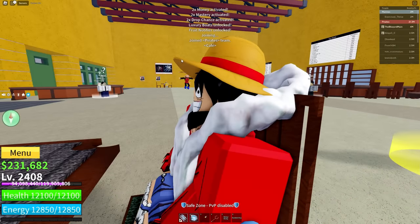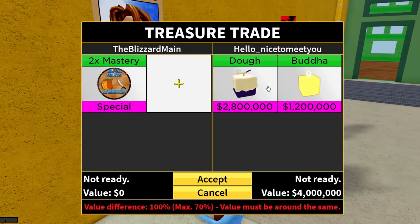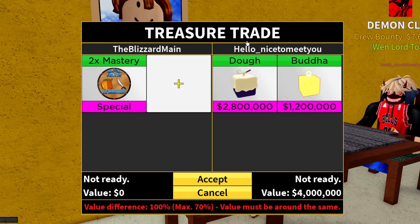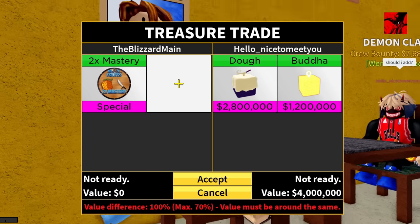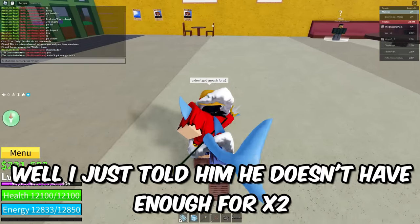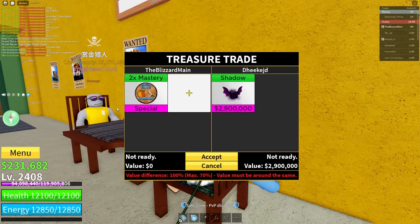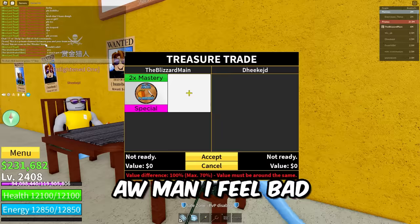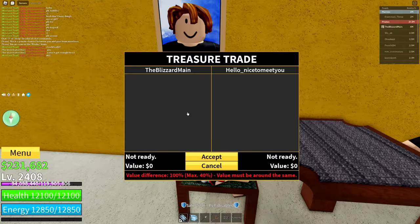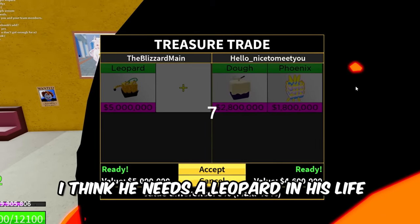We're sitting in the chair. We got Mr. Hello, nice to meet you — what you got? Oh, Doe — good start. Buddha. I would love to give you this x2 Mastery, but if you only have Doe and Buddha, I don't know how much I can help you. He said he's trading Doe, Buddha, and Phoenix — good luck to you, you have a pretty nice name. This guy's name is Deek J.D. — oh, sad face. Should I give him something? Let's give him a Leopard. I feel bad, so let's give Hello Nice to Meet You a Leopard.